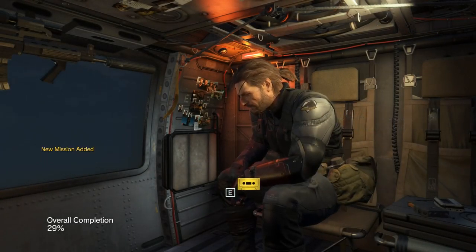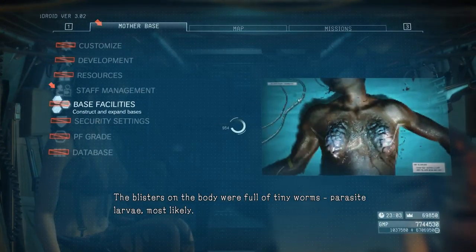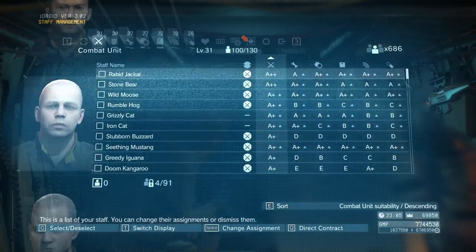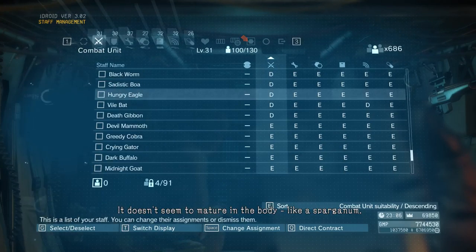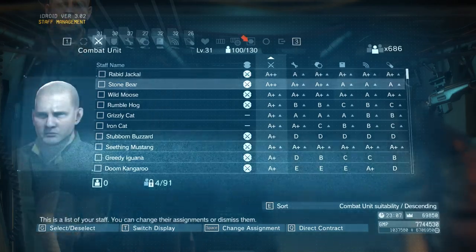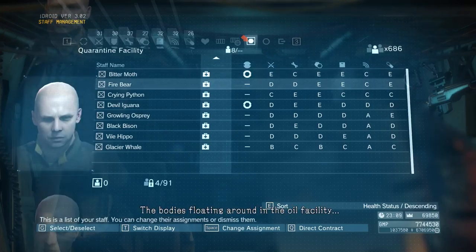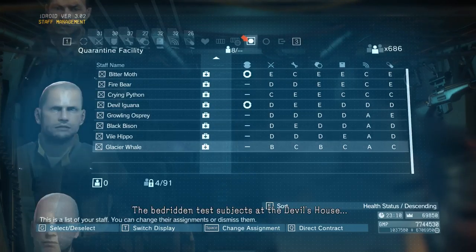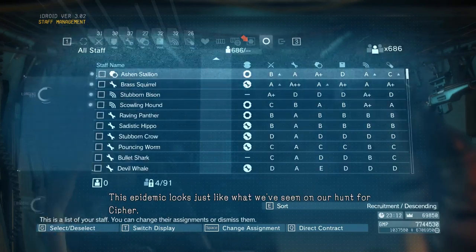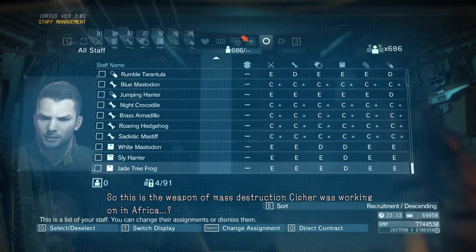Those are the symptoms of the infection on Mother Base. The blisters on the body were full of tiny worms — parasite larvae, most likely. But we couldn't find any adults. It doesn't seem to mature in the body, like a Sparganum. We don't know the root of infection or what causes symptoms to develop. The bodies floating around in the oil facility, the bedridden test subjects at the Devil's House — this epidemic looks just like what we've seen on our hunt for Cipher. So this is the weapon of mass destruction Cipher was working on in Africa.